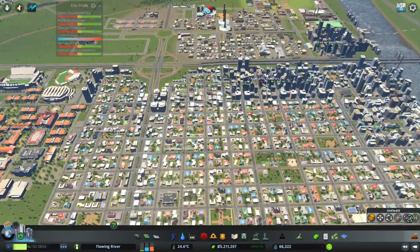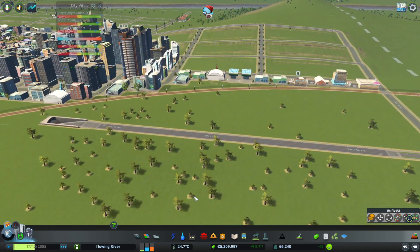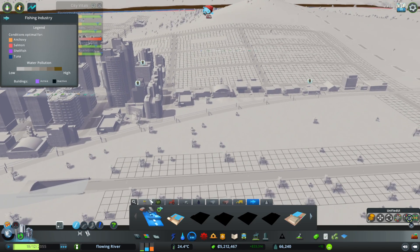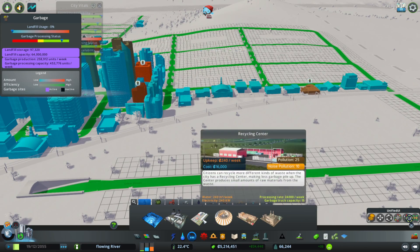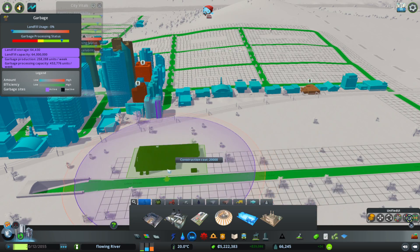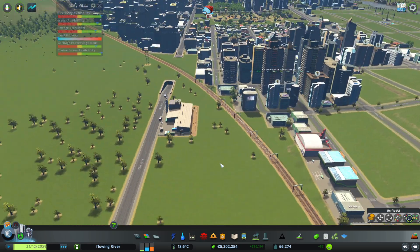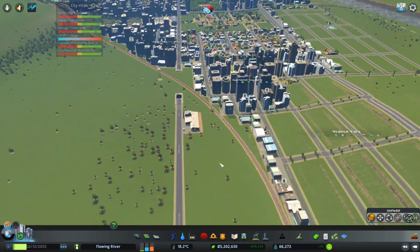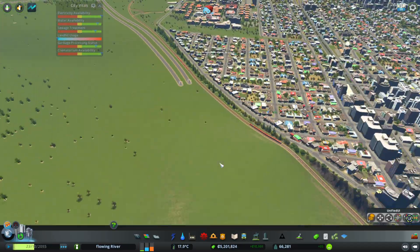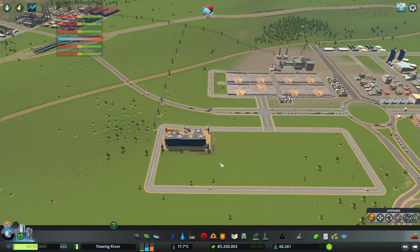It seems like we're having some garbage issues. I think right over here might be a good place to put one of those waste transfer facilities, right here for the time being. That should help with garbage collection. Right now all our garbage trucks are coming from way over there — that's a long drive.